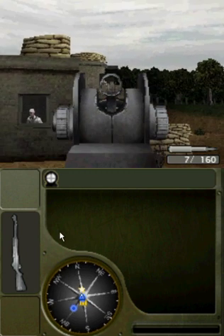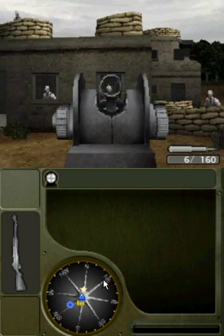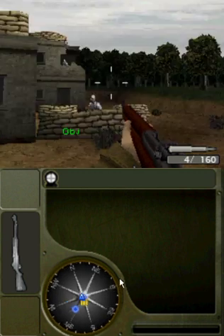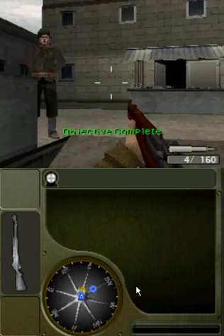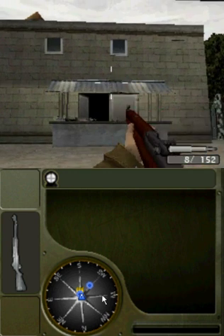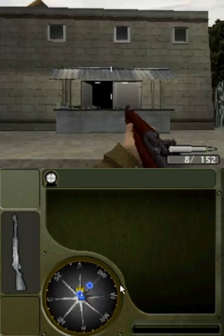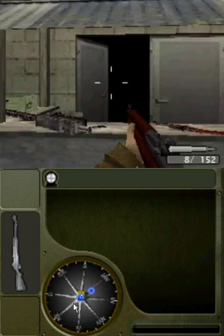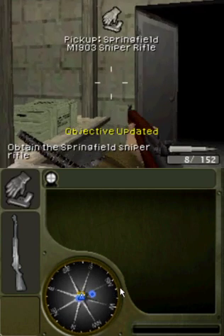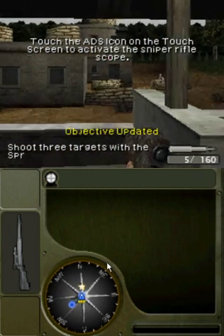Steady your aim — it will make you more accurate! Good! Now reload! Note that some weapons do not allow you to manually reload; you must expend an entire clip before reloading. The M1 is one such weapon! Okay, let's test your sniper skills. Grab the rifle off the table. With this scope, you'll be able to zoom in closer to the enemy!